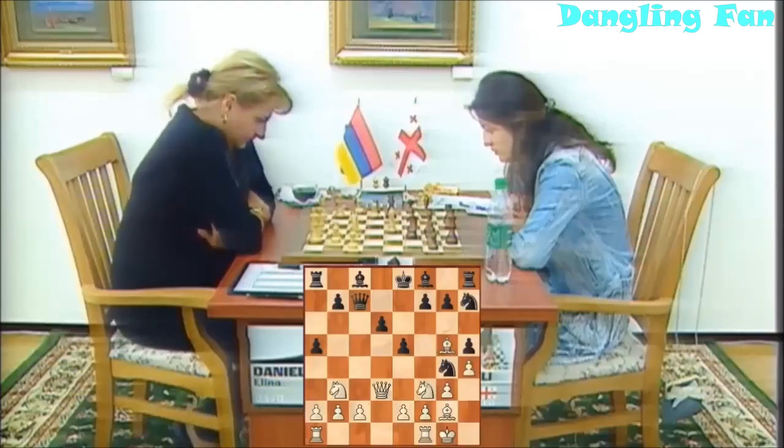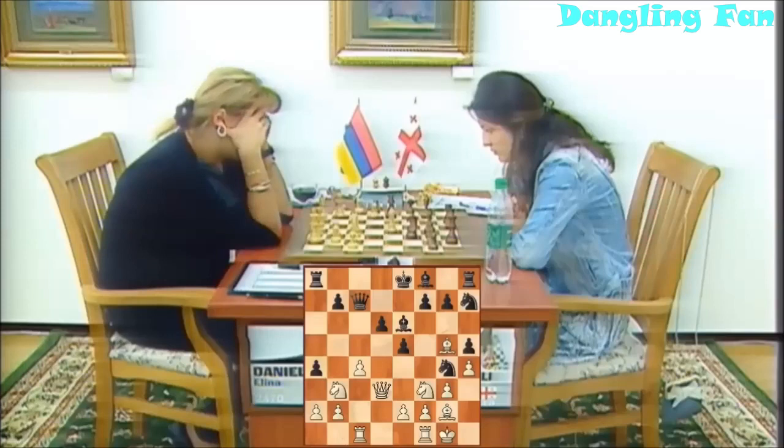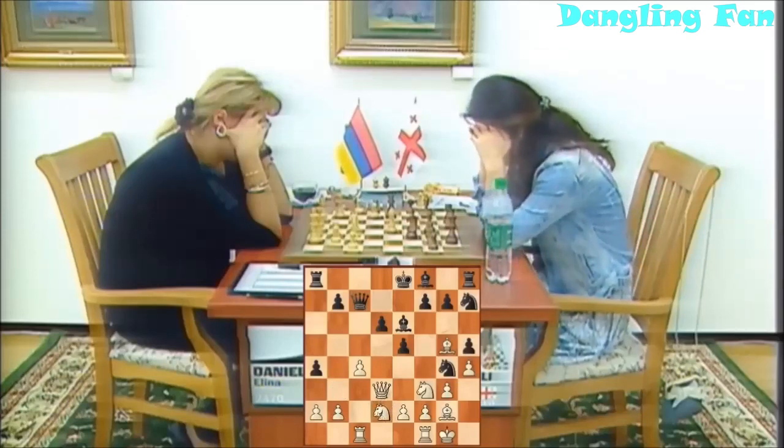Both knights on f3 and b3 are fairly restricted, and after all, maybe it's not that bad for black. After c4, bishop e6, rook c1, black has played a5, a4. I'm not actually quite sure about this — it seems black is forcing the white knight to go in the right direction, although I'm not sure how to continue for black after knight d2, as the knight on h7 is a bit weirdly placed, for sure.